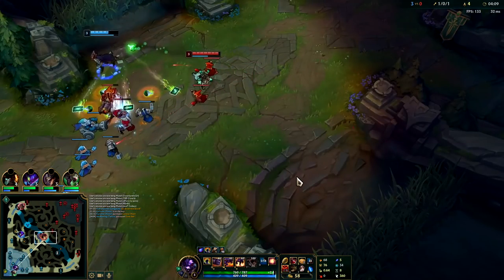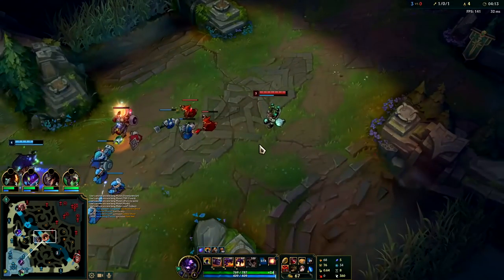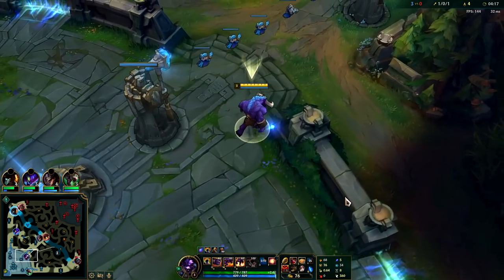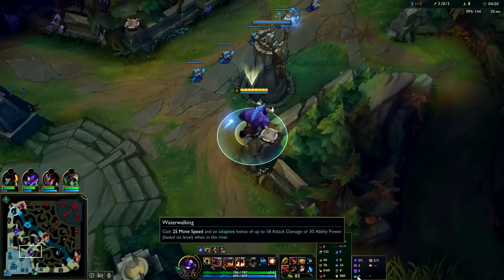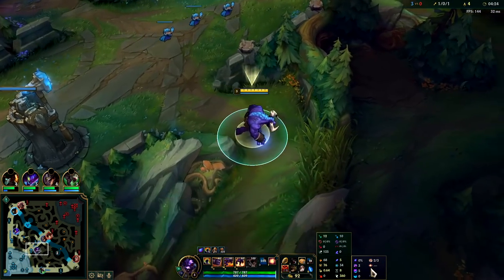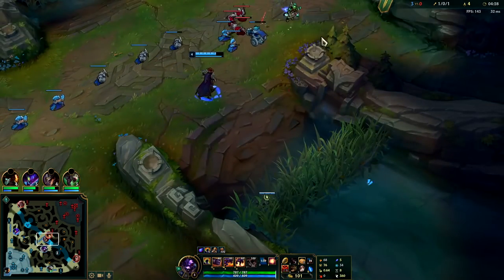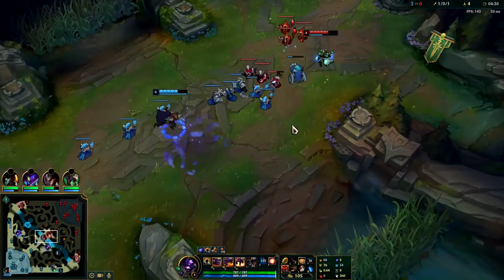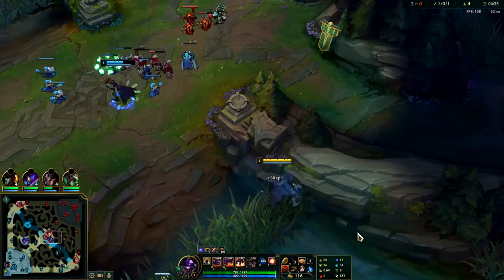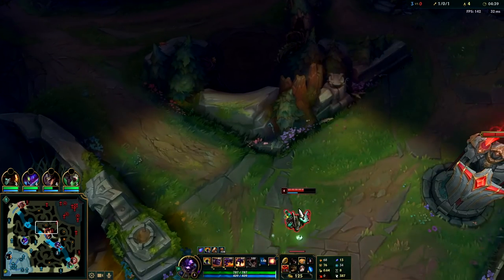Armor is really good for turret dives. Probably not gonna be able to kill Ziggs with a weak TF. Most likely just gonna have to go back to lane. For runes, just the phase rush, nimbus celerity, water walking. You can go aftershock — it's a little less consistent though. Then biscuit delivery and hextech flash. Hextech flash is really nice for setting up combos and going over walls.